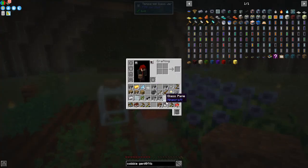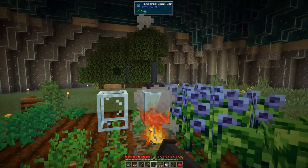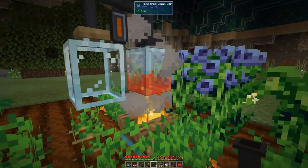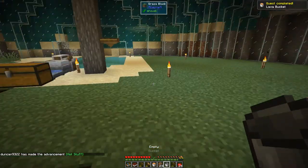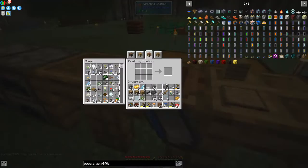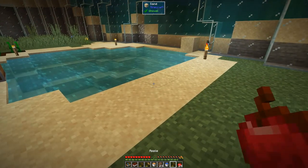Instead of getting one of these items which we then have to put into a jar manually, we can now just put the campfire output into this jar - and yes, it disappears but we can then take a bucket of lava out of there. We should then be able to make our cobblestone generator. We just needed one more piece of glass - I should have done eight pieces. Let's do eight, get eight dirt done.